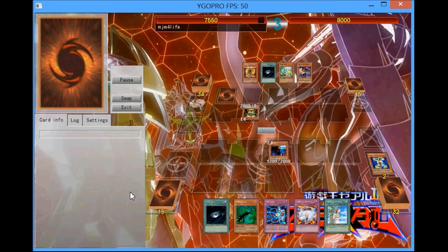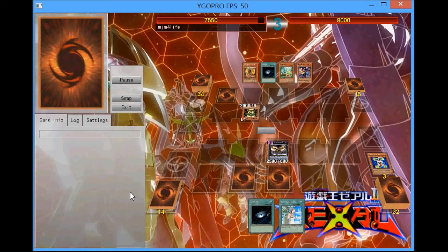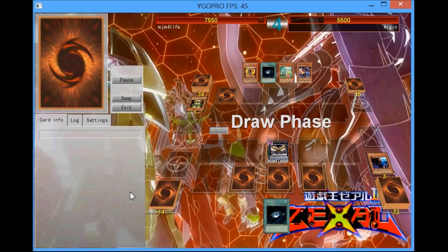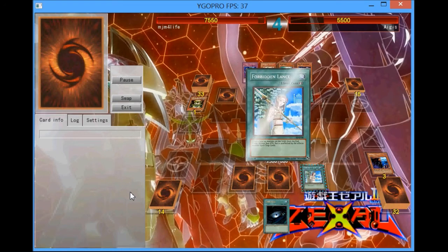I'm going to normal summon my Spy. I have the Lance to protect my Key Beetle just in case he wants to Bottomless me or something like that. So now I'm going to go for my favorite play — Key Beetle, set Vanity's, set Save Zone, and protect Vanity's. Now he's going to Dark Hole me here.